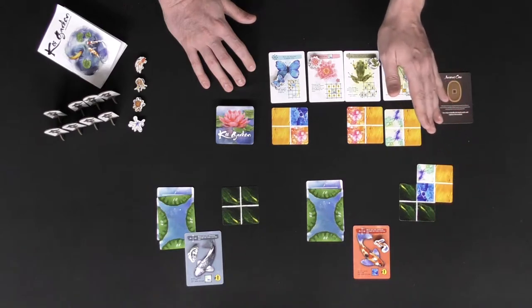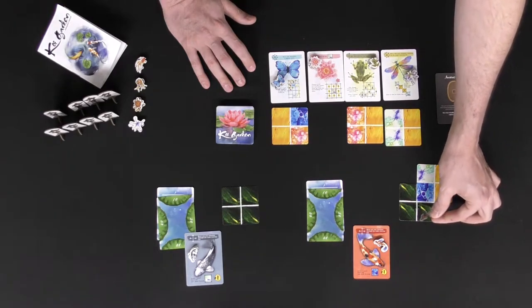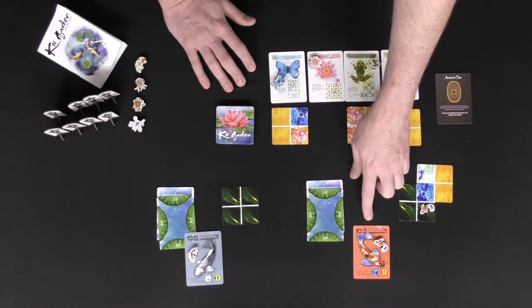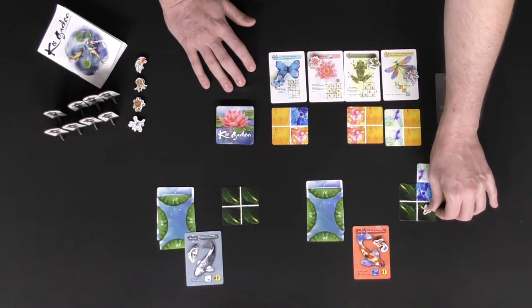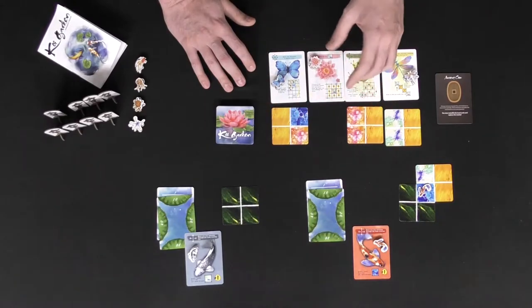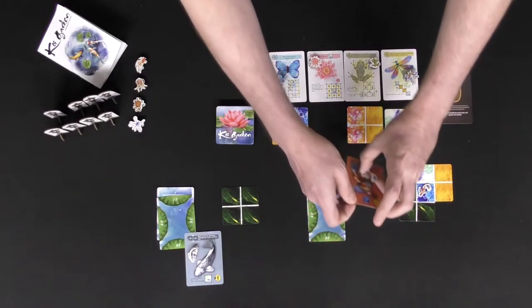After you've placed the tile, you take your creature from your starting creature area and place it at any of the remaining starting regions. From there you follow its movement — this one specifically says it can move one way in any direction continually until it stops, scoring one point for each tile it lands on of that color, and it may only land on those colored tiles. Moving one space up would score me one point, and I move this marker down to one.